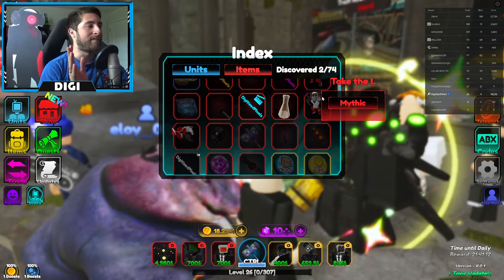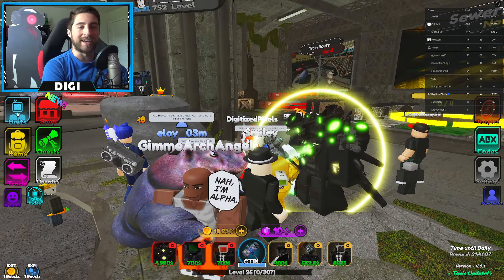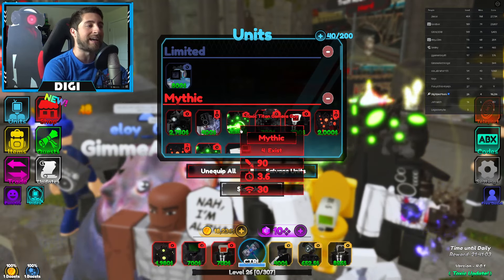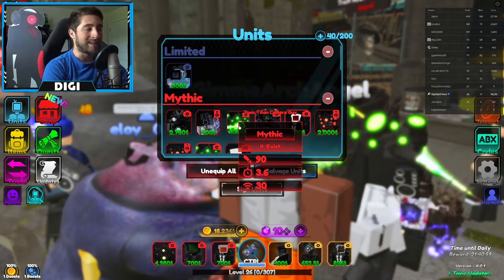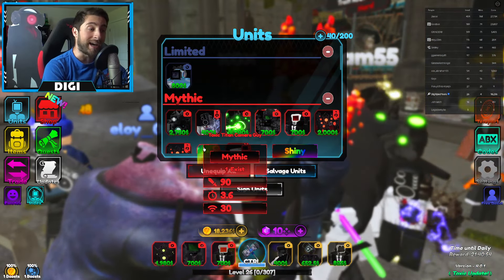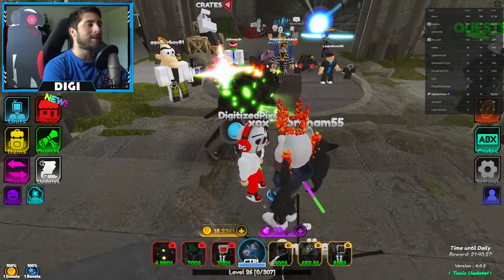We have a brand new update — we got Toxic Titan Camera Guy and a bunch of other new cool things. There's a trading plaza with customizable booths, tags and tag crates, new emotes, new quests, an index menu, and quality-of-life changes. This is such a big W.